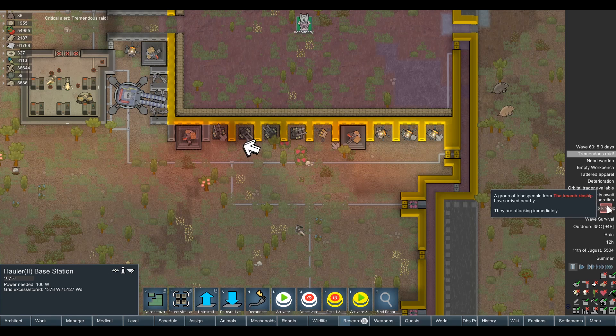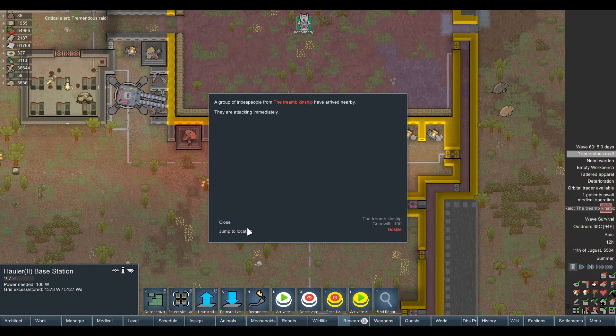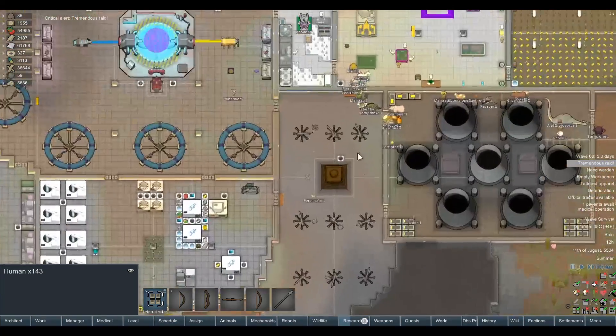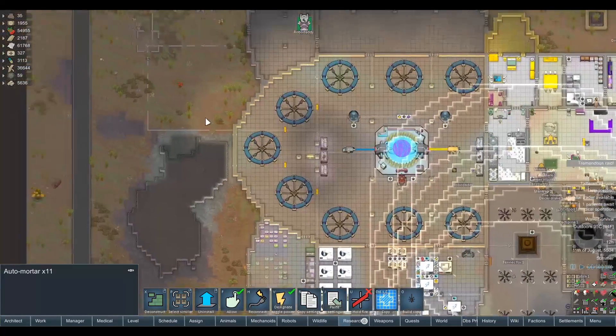We need to wait till the other robot is built, or ideally the ultimate situation will be rescuing Robo Mummy and bringing her back. Next wave is a tremendous raid. Oh God. Triamp Kinship again — another big tribal raid. I think what we'll do before they start clustering is go ahead and let these mortars do some damage.